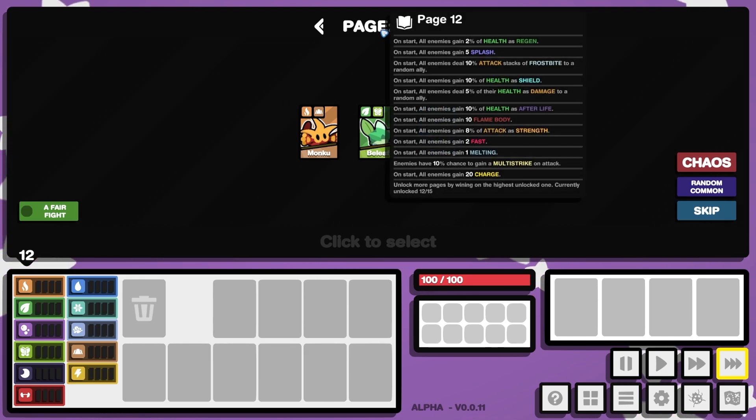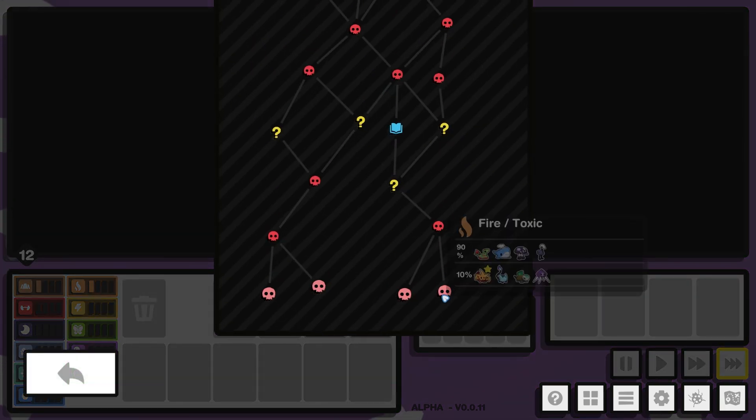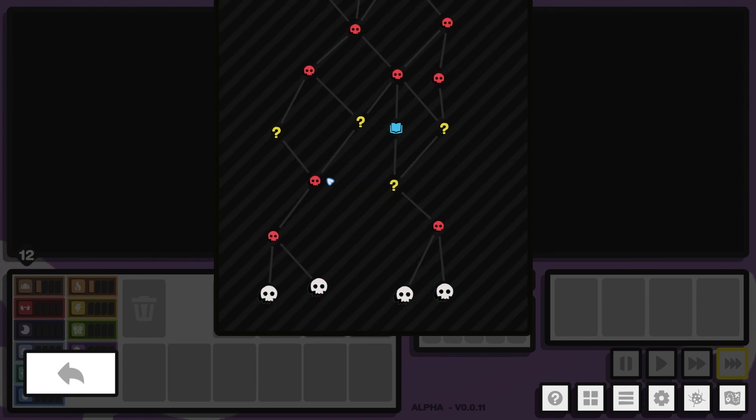If we crank this up to 12, you can see at the bottom it has now added: on start, all enemies gain 20 charge. Which is truly insane because that means they're going to be using their ability much sooner. So we're going to take on page 12, go Monku for Earth, and look for Fire Toxic into Bug Earth. That could be a good line — yeah, I think we're going to take that line.